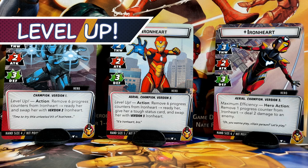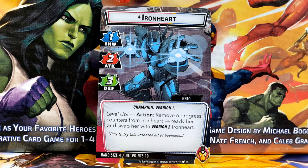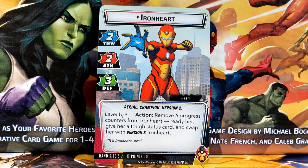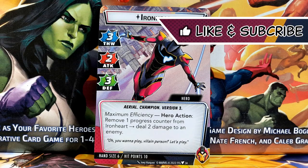The sheer power of an upgraded Ironheart isn't obvious at first glance because there are several factors that contribute to it. Even in version 1, her stats aren't bad — a 3 Defense is important to keep her alive while she attempts to accumulate progress counters. At version 2, her basic stats are better than nearly every other hero as she becomes a 2-2-3. She also gains Aerial, which opens up combo potential. In version 3, she stands above the other heroes at 3-2-3.